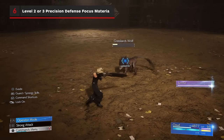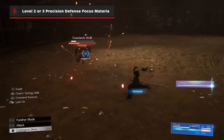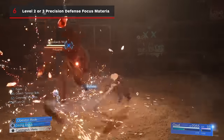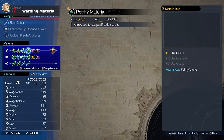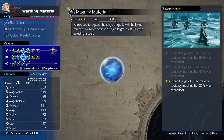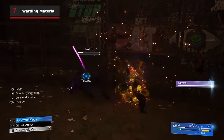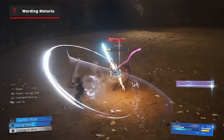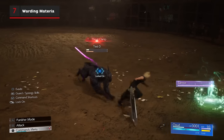Level 2 or 3 Precision Defense Focus Materia will not only make parrying enemies easier, but will increase their stagger at level 2, and at level 3 will allow you to parry binding attacks like Throat Clamp from the Wolf Enemy type. Warding Materia paired with either the Petrify or Poison and Petrify Materia will prevent being petrified during encounters. Later on, when you have accessories like Ribbons and Safety Bits, you can replace this with Steadfast Block Materia to reduce your damage on guarding and give you a large ATB boost to synergize with your Precision Defense Focus Materia.